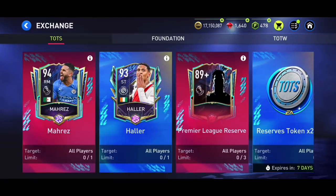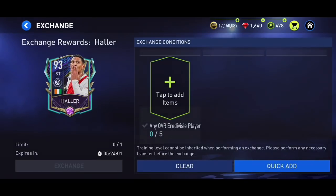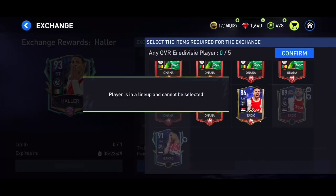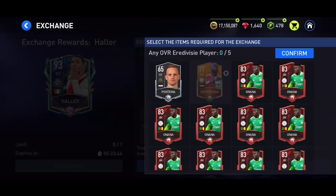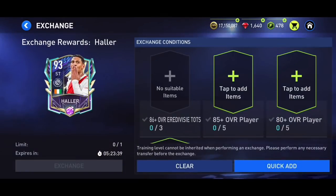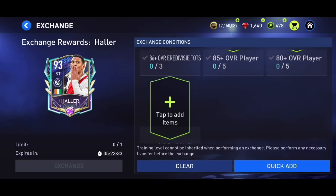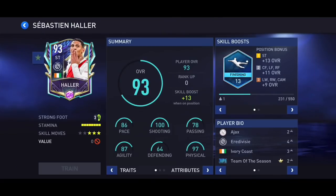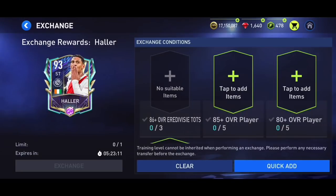Also, if you didn't know already, the Haaland Exchange 92-rated card is now fixed. Previously we could only put Team of the Season players in, but now you can put any Era Divisa players. I wouldn't really suggest doing the exchange still, since you need lower division players, Era Divisa players, and Team of the Season players to get one Era Divisa card that's not that great.